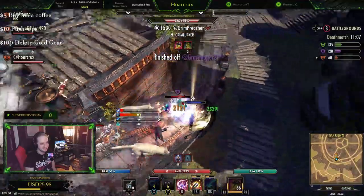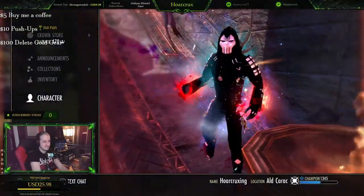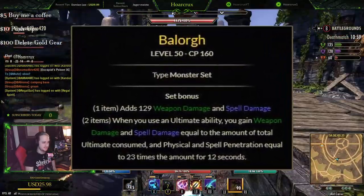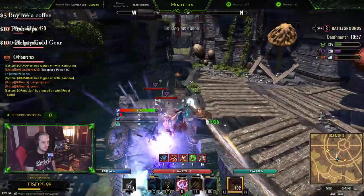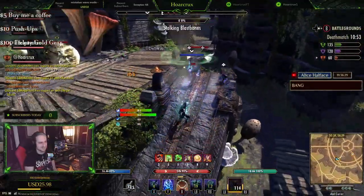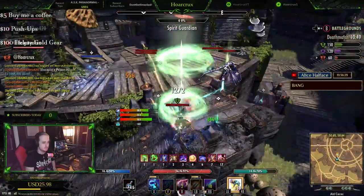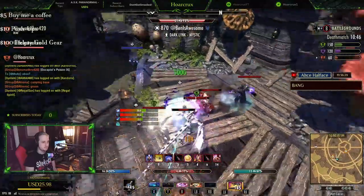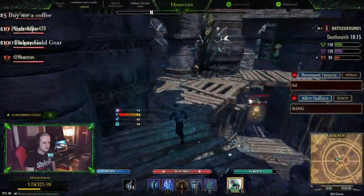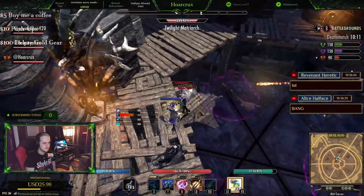The very next set we're going to talk about is a monster set called Battle Lords. What this does is anytime you activate your ultimate, you gain weapon and spell damage and offensive penetration based on ultimate consumed. So if your leap costs 125 ultimate but you have 500 ultimate banked and you use Battle Lords, you're still going to get the weapon and spell damage and penetration of using a 500-cost ult, which can really ramp up your damage and help you get some huge insane burst.